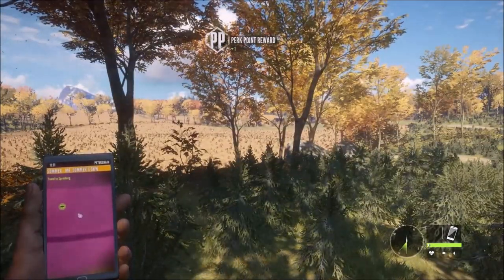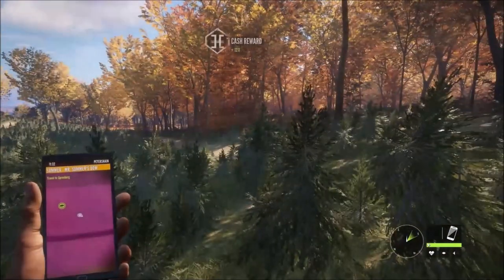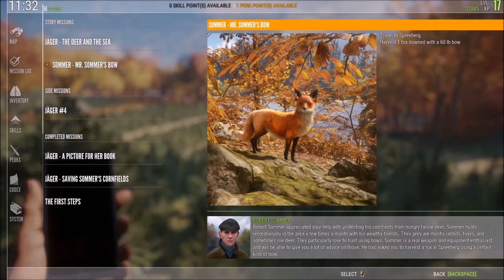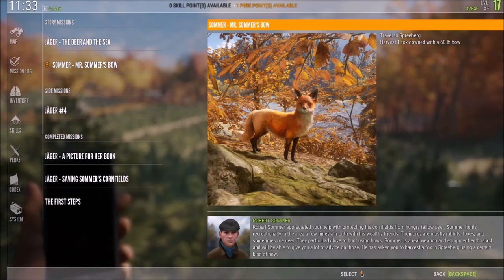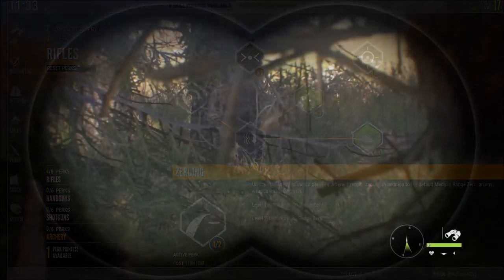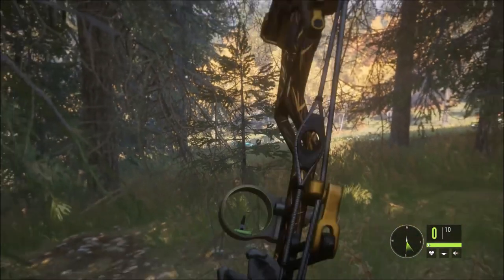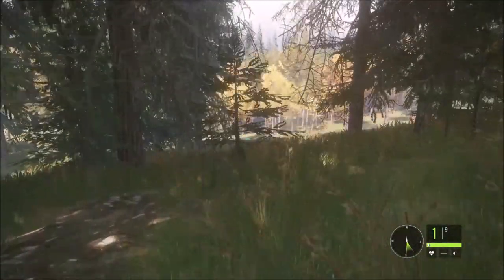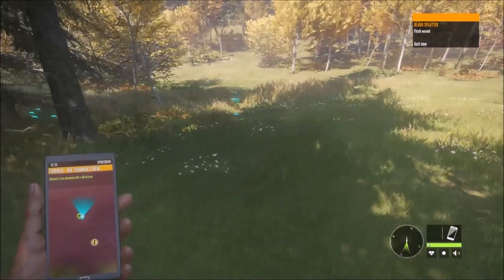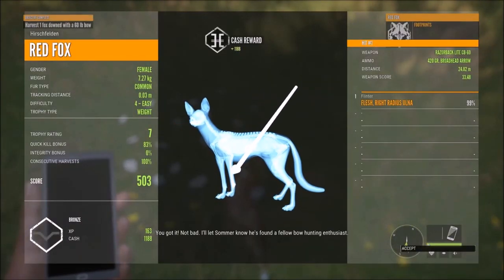Oh, we had to do it in Spreeberg, not here. It's almost like we got the rewards for the mission except it doesn't say it's complete - we did level up and got a perk point. We've got a red fox here and we're actually in the right region. We got a hit on it. This time we should have completed the mission. Same type of blood and the last one didn't run far. This one's down right here - very nice! That should have actually completed it.